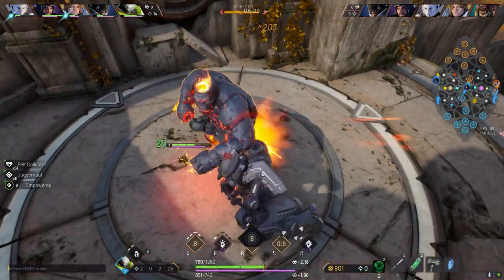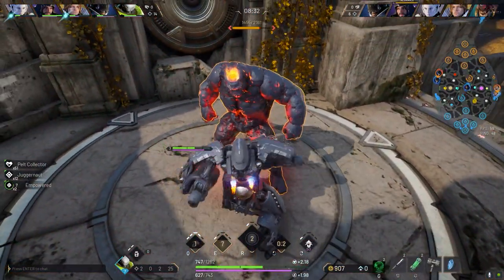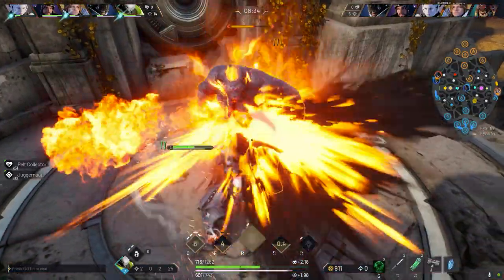Left Crunch is still the same — you execute a big sweeping hook that deals pretty good damage. Empowering the ability gives it 100% cleave damage.